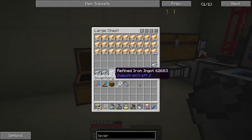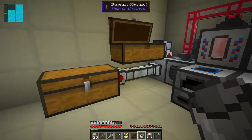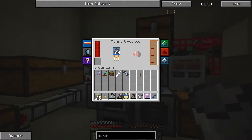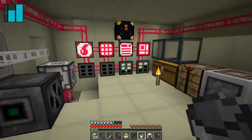Some refined iron is coming in here as plates, which is great. So we have a reasonable amount of stuff coming in. It's now actually processing the ores instead of just processing the oil, because I've got enough oil now.